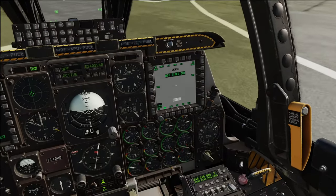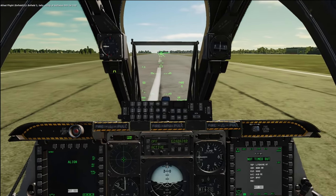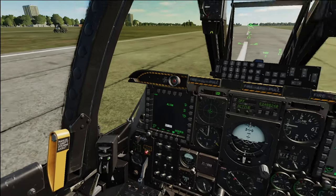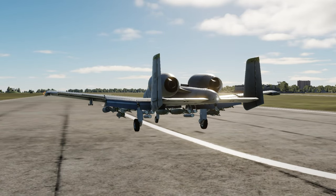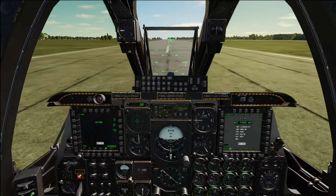We're waiting for our targeting pod to not be timed out, which is fine — we've got a little bit to fly. We're going to be watching our RWR. Let's go ahead and get flaps down. Power all the way up, brakes on and off — brake. We will be scanning our RWR for radar threats.